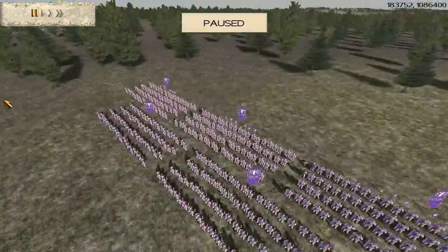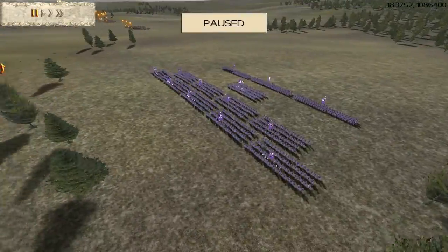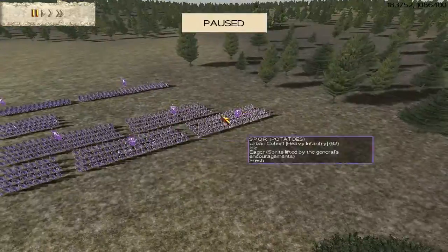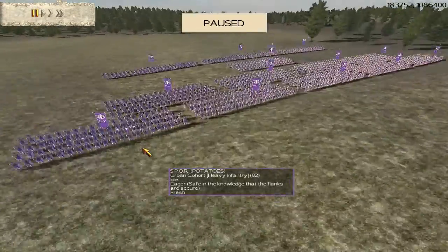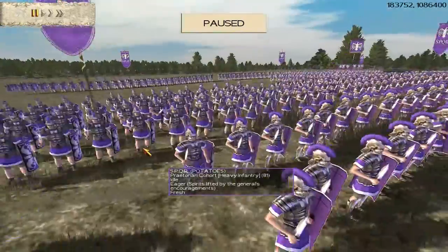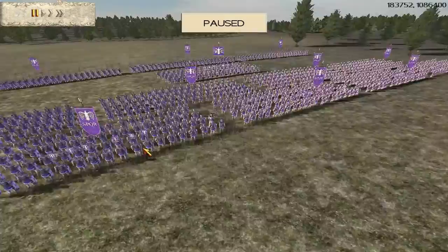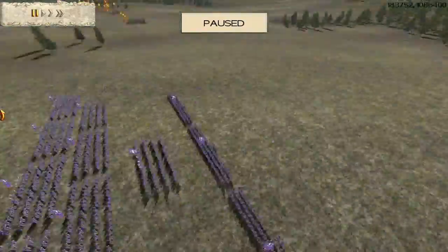My ally has gone with a very traditional Roman army, which is probably the only complaint I would have — every Roman player urban spammed pretty much, and I hate that. He has no cavalry. He's got 6 units of gold urban cohort, 4 units of non-upgraded Praetorian cohort, and 3 units of non-upgraded Triarii.